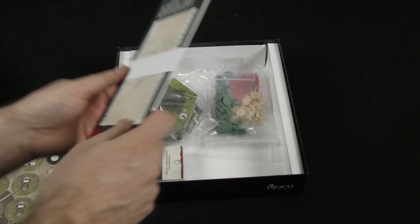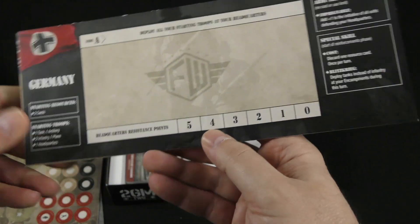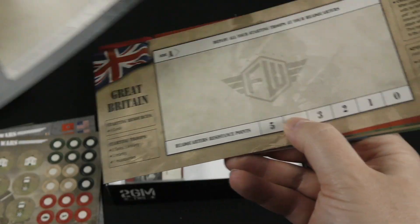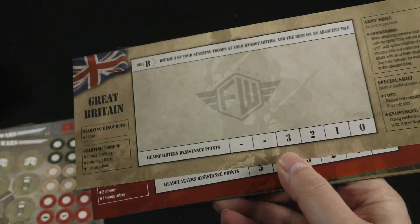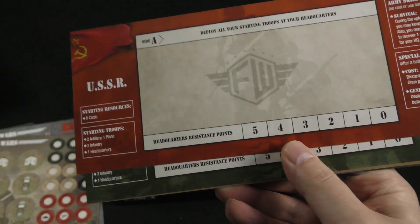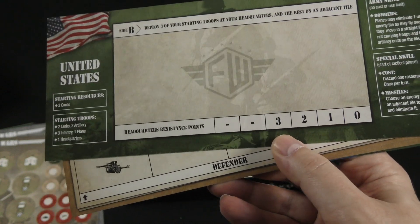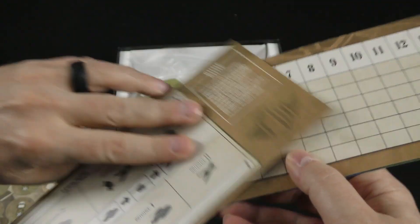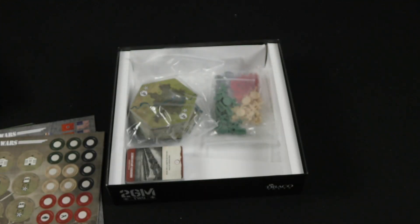Let's look at our different player boards. We've got Germany — you've got your starting resources, your starting troops, your skill. There's side A and side B. USSR, side A and side B. United States, side A and side B. And then there's an attacker and defender battle tracker, probably a score tracker, and a place for different types of cards.